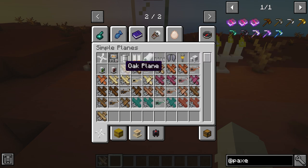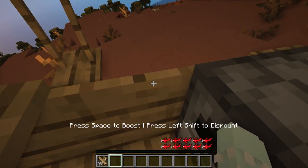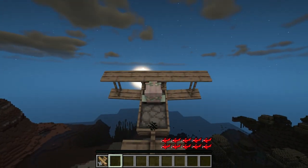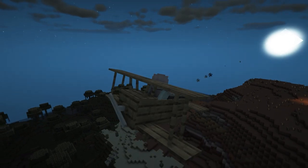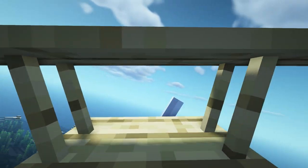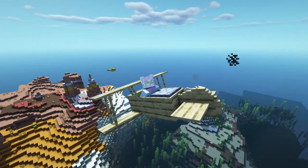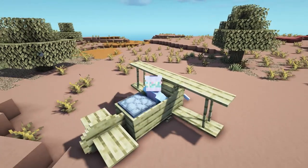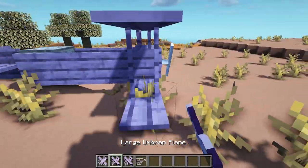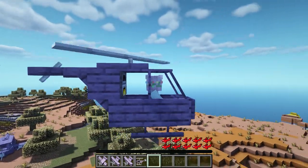The final mod is called Simply Planes. It adds a whole bunch of planes to the game — you can view the crafting recipe with JEI. It adds different colors depending on what mods you have installed, and with Biomes O' Plenty you get different wood color planes. The planes look very vanilla-feeling, like old-type planes that fit the game without being too advanced or futuristic. It also adds a cargo plane, a large plane that fits two people, and a helicopter.